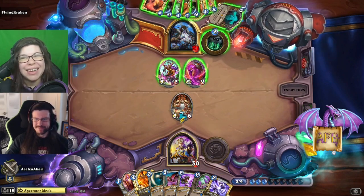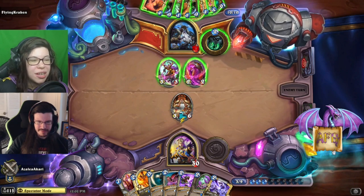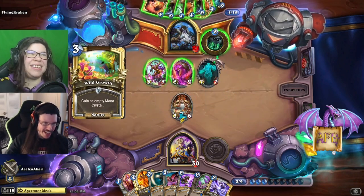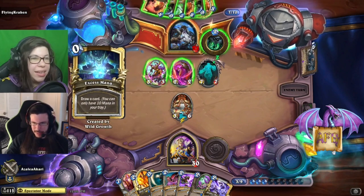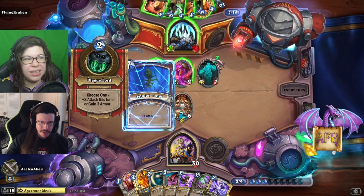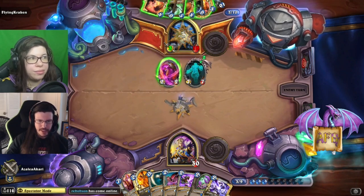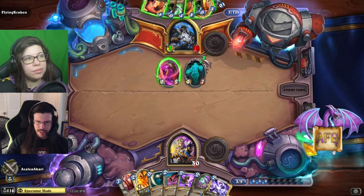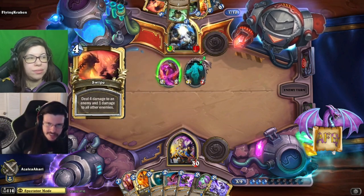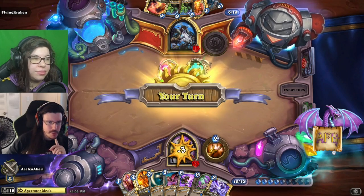When you think Jade Druid you think nine-nines, ten-tens, a big Spreading Plague board terrorizing the enemy — none of that is happening here. But Kun the Forgotten King develops a 7/7 just for free, and Wild Growth because it's a card draw — a little bit of desperation there. Maybe we see a little card dump here — Swipe and Mark of the Lotus getting played. It'll burn one card if he plays UI on the next turn, but that's fine. How long do you want to wait? The Raza Priest wants to machine gun kill you, and they have 12 cards in deck, so I like this move.